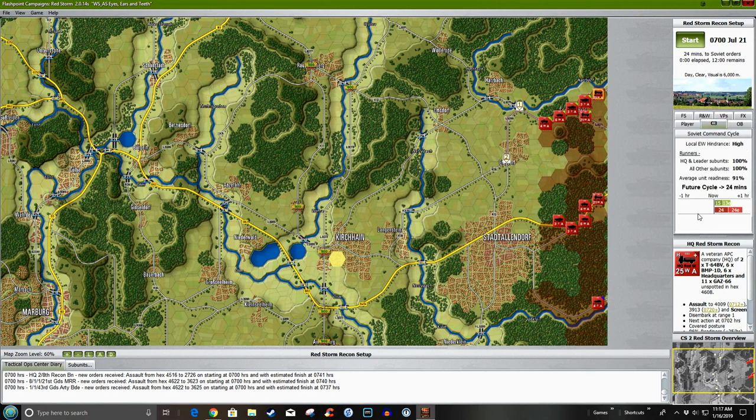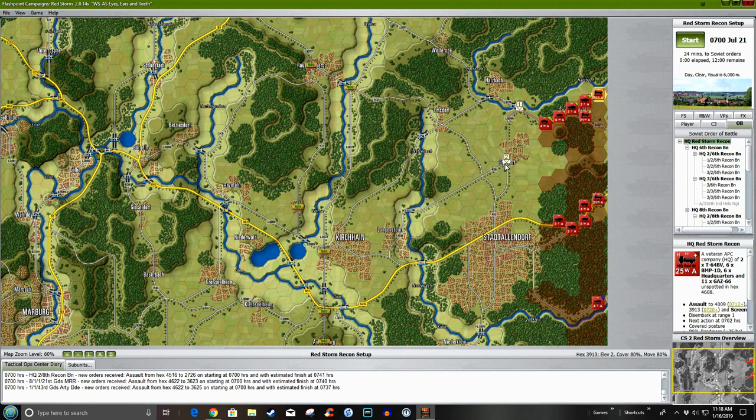Let's get on the OB tab first and look at C3. The guys in green are on a 15-minute command cycle, expected to be 13. We're on 24 and expect it to stay that way — it won't, it'll get worse. Hopefully theirs will too as we beat them up. The Red Storm headquarters is going here; it has a very large command radius, which you can see by hitting Control-D.